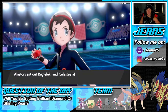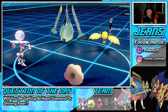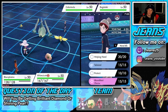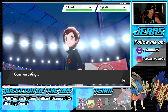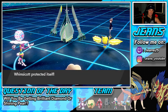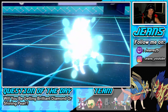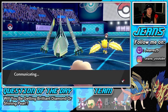Regieleki and Celesteela come out. I can go E-Web for speed control but he doesn't have Protect ready. I might just go for a Tailwind. I'm thinking Mind Blown and Protect turn one — Blacephalon should outspeed Celesteela unless he goes for E-Web. He goes for Air Slash into my Whimsicott. I go Protect with Blacephalon but Wide Guard comes out — Thunderbolt comes through. Hate this game — Blacephalon is just a glass cannon and we didn't even need the Wide Guard.